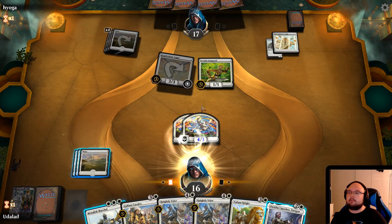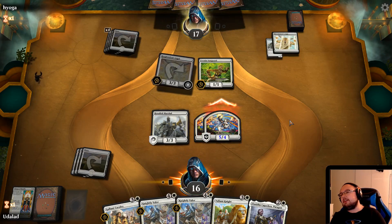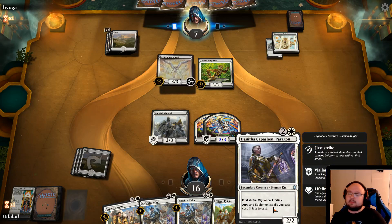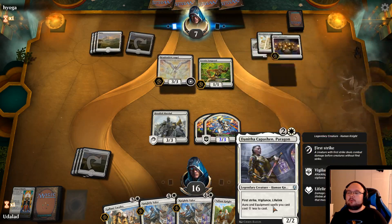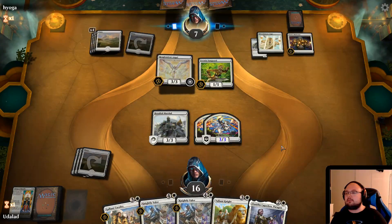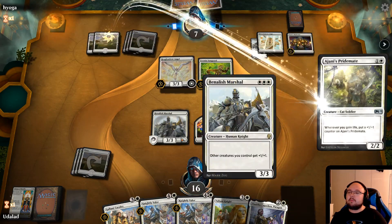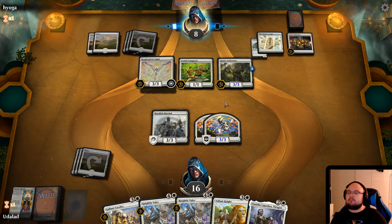This is actually a very dangerous turn for him, because we have another Benalish Marshal. Boom — two 5/5s coming at ya. That's a lot of damage. After that we have this — she's also one of the reasons that I like the Aura and Equipment cards. So with her, these basically become four-cost cards. Otherwise they're a bit expensive, but with her out, four cost — it's kind of okay. You get a 2/2 and you can put plus two plus two and give Vigilance to a creature. The problem is most of our creatures already have Vigilance to begin with.